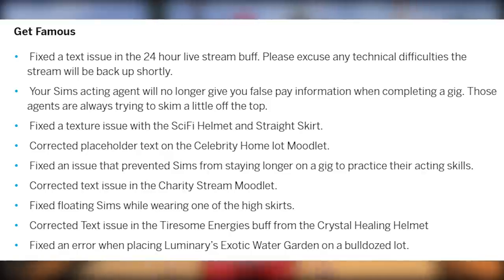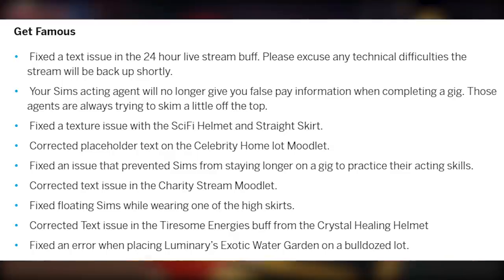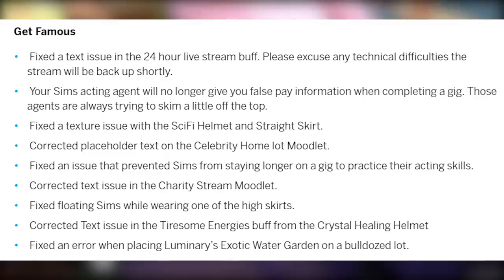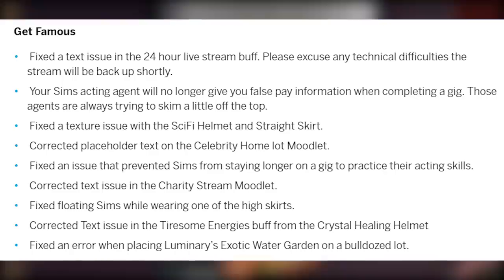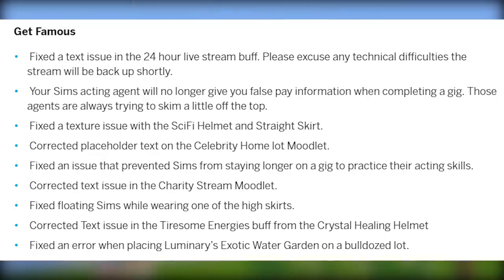For Get Famous: fixed a text issue in the 24-hour live stream buff; your Sim's acting agent will no longer give false pay information when completing a gig; fixed a texture issue with the sci-fi helmet and straight skirt; corrected placeholder text on the celebrity home lot moodlet; fixed an issue that prevented Sims from staying longer on a gig to practice acting skills; corrected text issues in the charity stream moodlet and tiresome energies buff; and fixed floating Sims while wearing one of the high skirts.